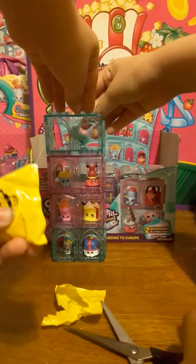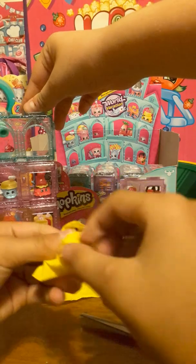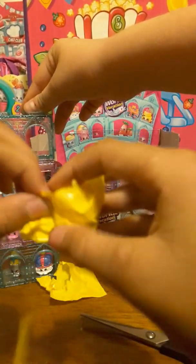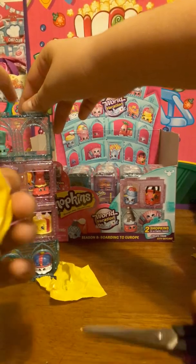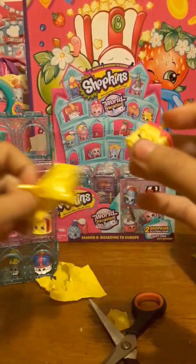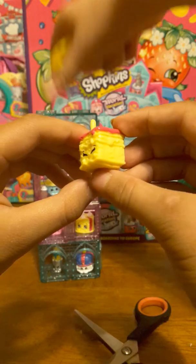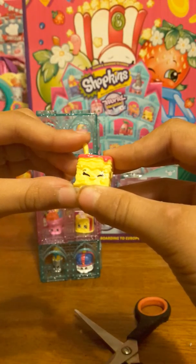Get your last pack open. My last pack of the day — let's see what it is. Oh my gosh, this might be a duplicate. I'm going to be stacking these up. Oh, it's a duplicate! It's Luigi Lasagna. How come I keep getting duplicates? I'm bad at luck. Luigi Lasagna, and he's a common in the Italian Tour.